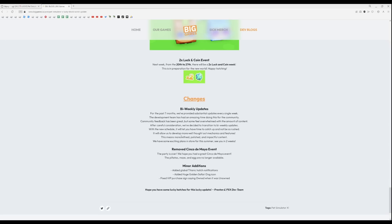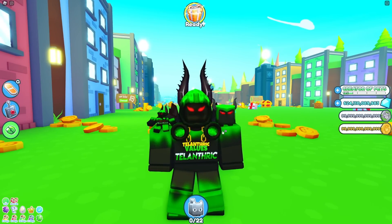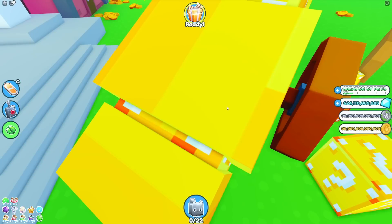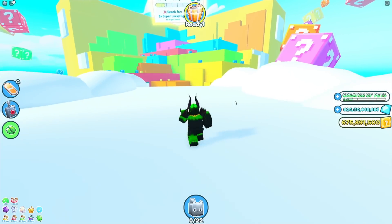Instead of situations like the diamond mine where they made it bad, then buffed it way too hard, then nerfed it again. This also means the leaks we currently have were actually for the next update. Maybe they were adding it in this update and decided not to because they were adding a huge Lucky Block World, which is what they did this update.